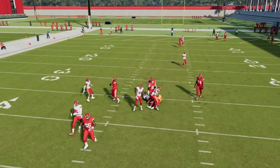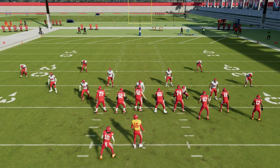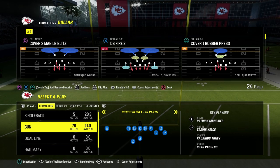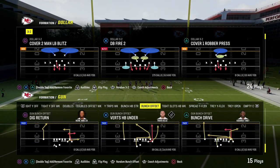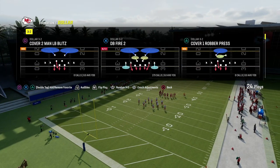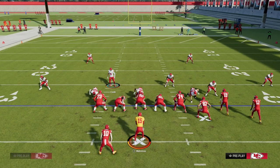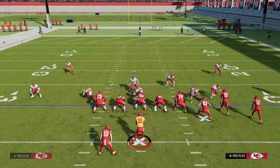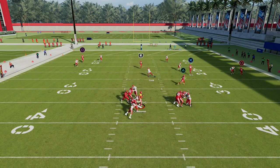I'll show you how to do this out of zone coverage as well — man-based and zone-based, depending on what you play currently. Out of dollar DB Fire 2 it's a little bit different. Because of the stock blitz angles of DB Fire 2, they're a little bit better, as you can see. So if you just spread your line and keep it contained just like this, you're going to be in shape and in business, and a lot of times you're going to get loop and edge pressure.